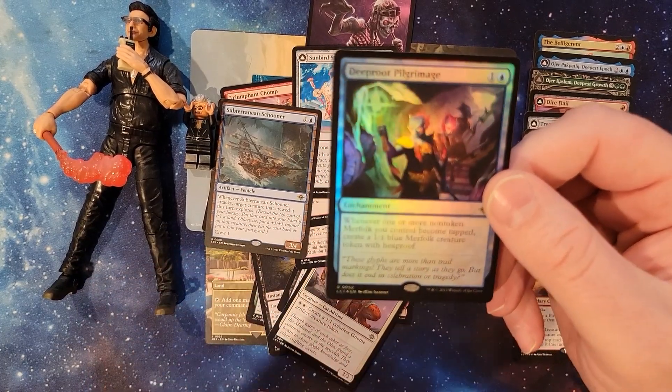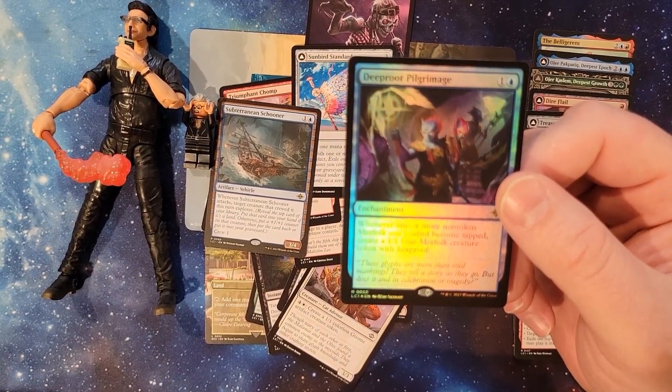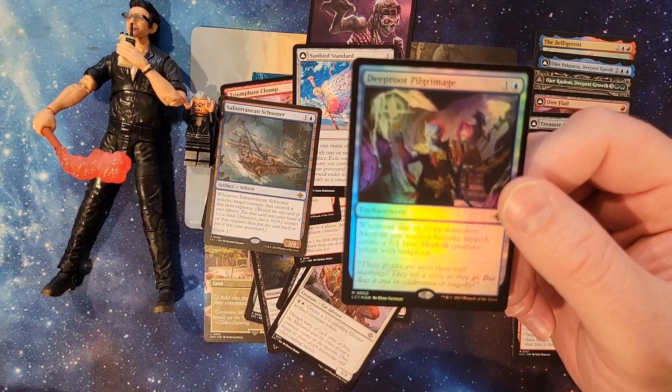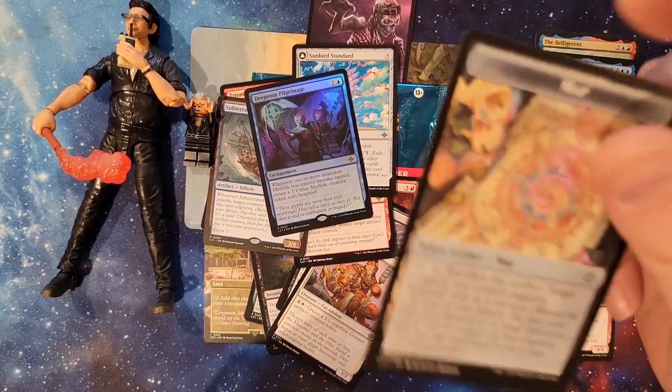We got a rare for the fancy card. Deep Root Pilgrimage — one and a blue. It's an enchantment. Whenever one or more of your non-token merfolk you control become tapped, create a 1-1 blue merfolk creature token with hexproof. That's kind of cool. And map.